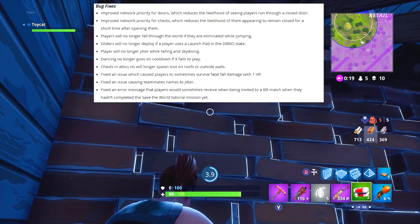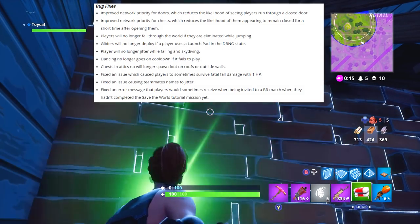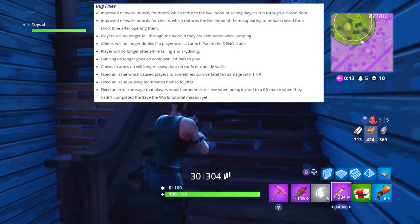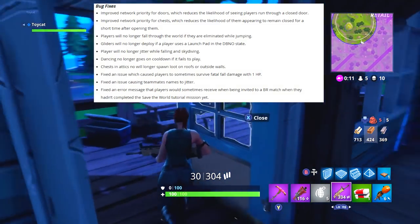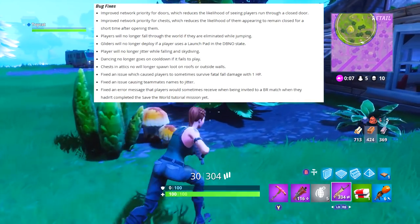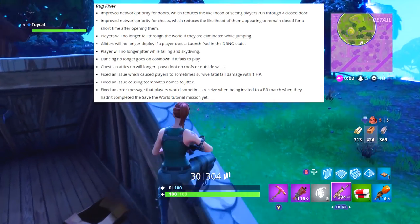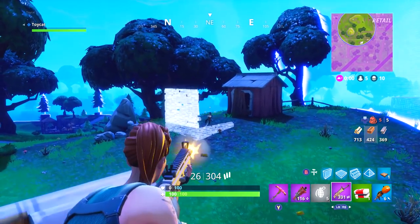They've also fixed an issue which caused players to sometimes survive fatal full damage with one HP. It's not an issue I ran across and honestly it's kind of a fun one, but they've fixed it — you can now die from full damage a little bit more easily. They also fixed teammates' names jittering, and fixed an error message players would receive when being invited to a BR match when they hadn't completed the Save the World tutorial.